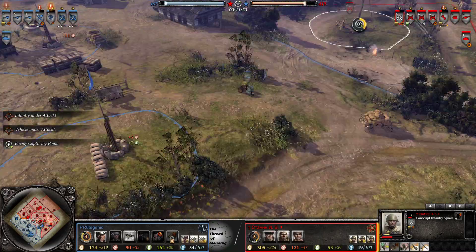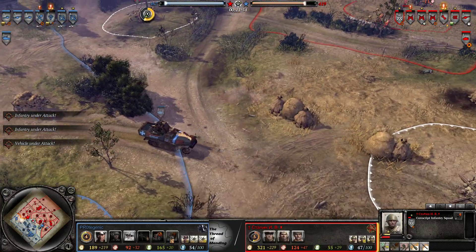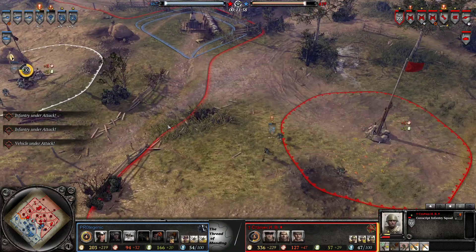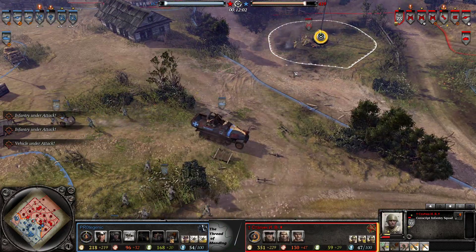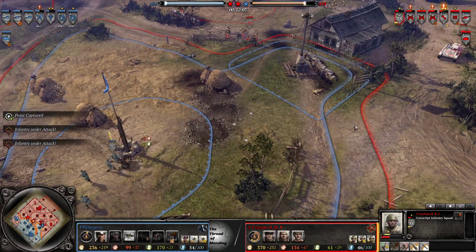Should be able to get away — might actually eat the wipe here. Not quite right. Desperate enough to cap with the Raketen because it doesn't have anything to do. Conscripts are in a spot of trouble, but is quick enough to react and gets out of there.